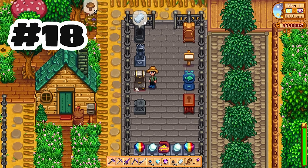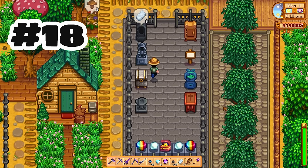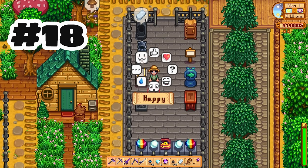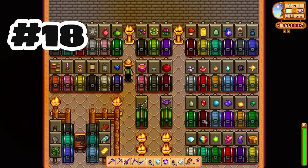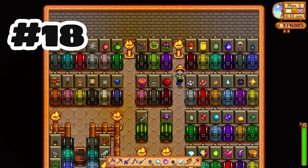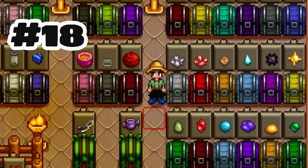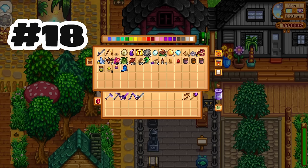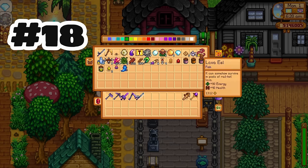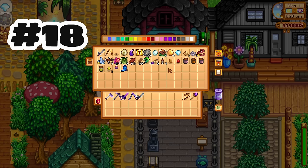We also have larger versions of wood and stone chests. You can put a big chest onto a little chest to upgrade it, so not all the time was wasted reorganizing. You now get five full rows of storage, and it will contain 70 items versus 36 in the regular size chest.